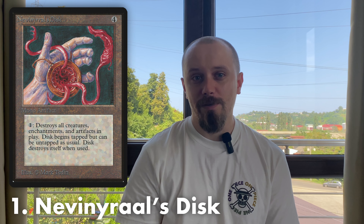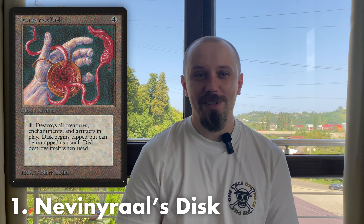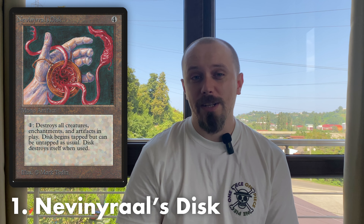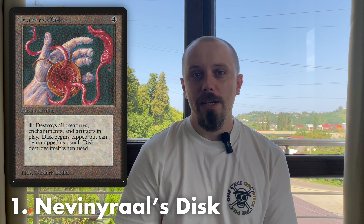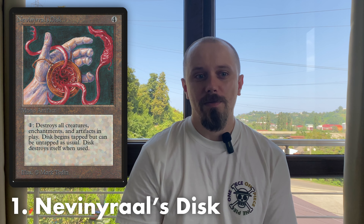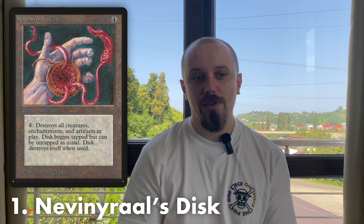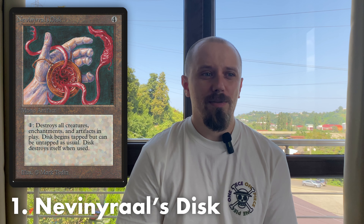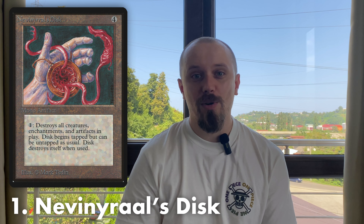In first place is maybe my favorite artifact — Nevinyrral's Disk. For four mana, it's an artifact that comes into play tapped. Then for one mana and a sacrifice, it destroys all permanents: enchantments, artifacts, and creatures. In Old School Magic we have no other different permanent types, so it can also destroy lands if you want. It's very nice — for any deck it's a way to destroy any threatening permanent. Of course, it's not so fast; you need to wait one turn and it can be destroyed by Disenchant or Shatter. But blue has some tricks to untap it, and honestly one extra turn is a fair price for a colorless all-permanent destruction spell.